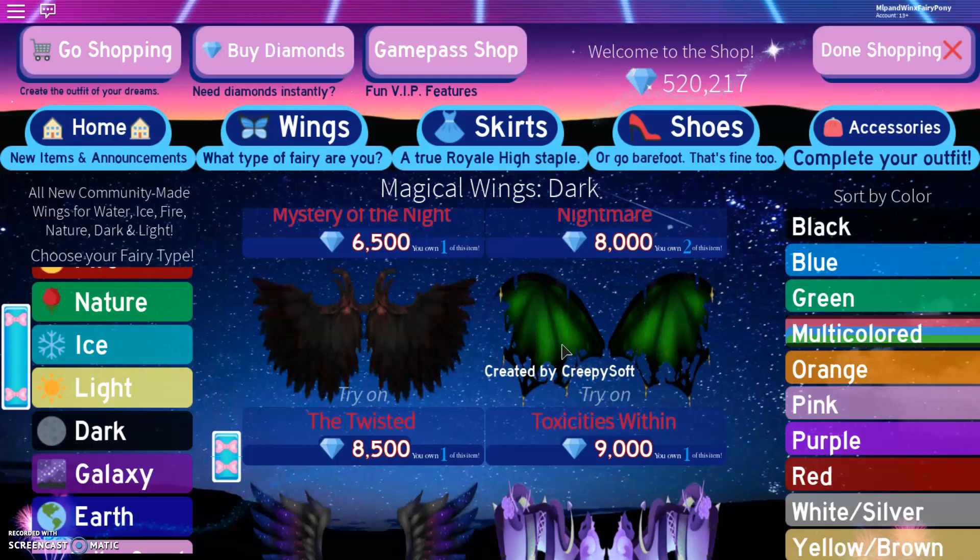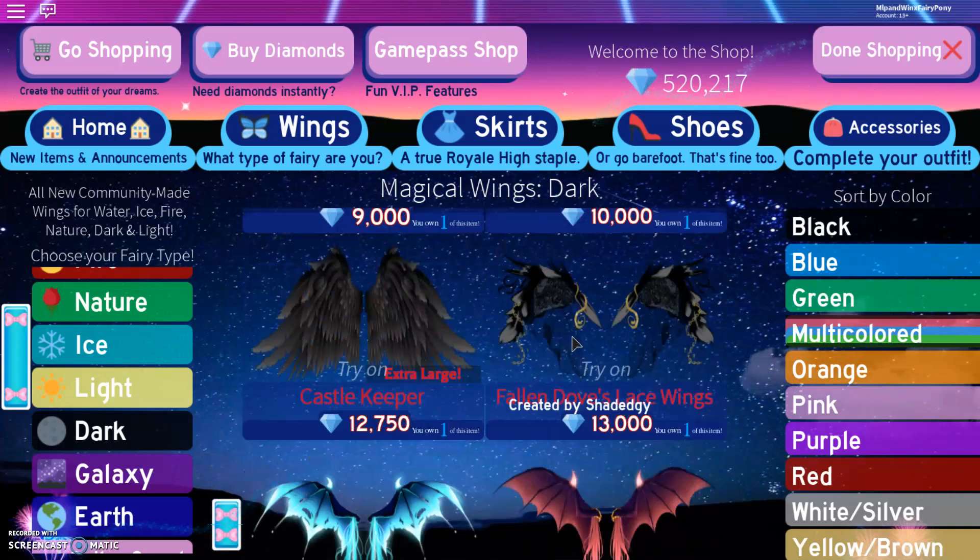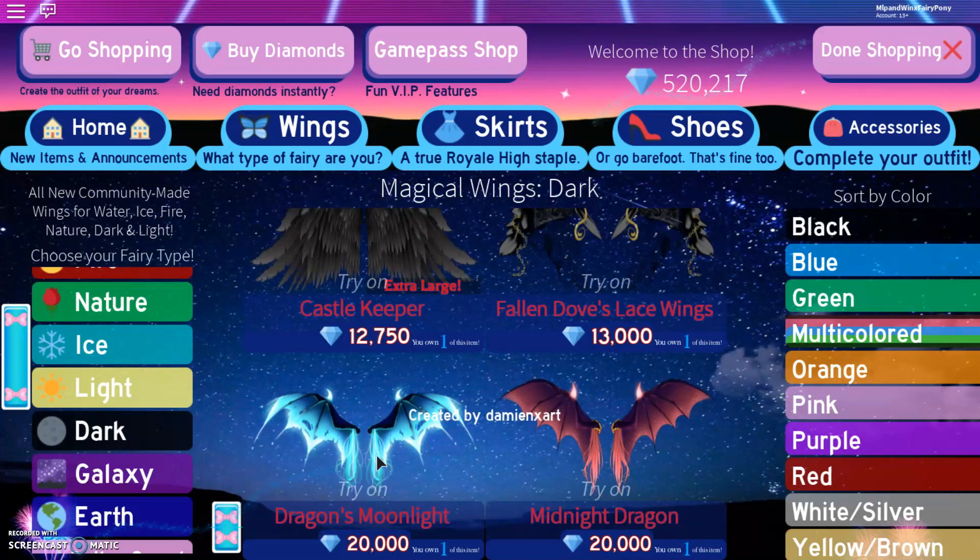We have Toxity Within, which gives you a green glow. We have Mystical Midnight. Venomous Viper — really awesome. We have Fallen Dove's Lace Wings. Dragon's Moonlight. And Midnight Dragon.